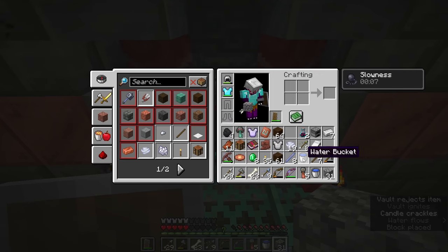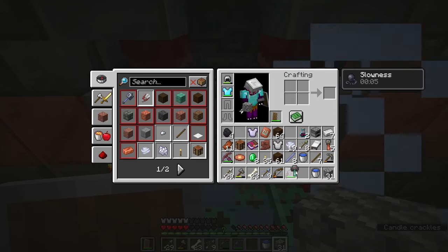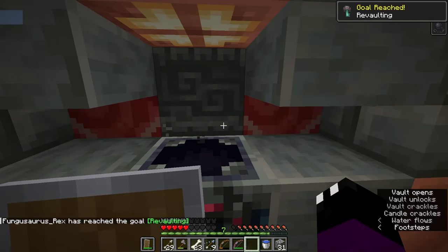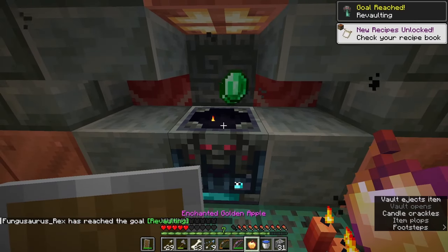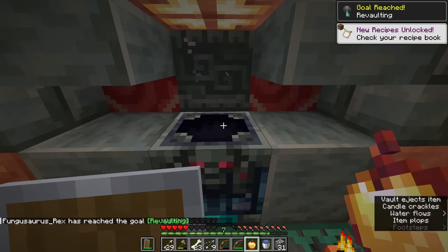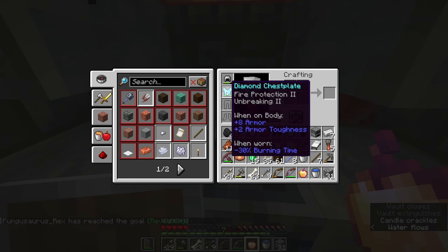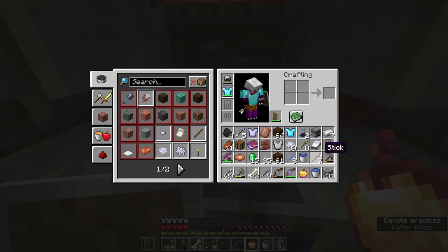There is an ominous vault up top here — let's grab our key, slot it in, and see what fantastic goodies we get. A notch apple straight off the bat! We got some emeralds, and another set of diamond armor — protection two, yes please! That is even better than what I've got right now. Still no heavy core unfortunately, but we're getting some decent gear.